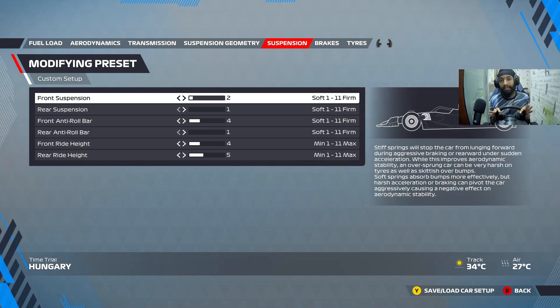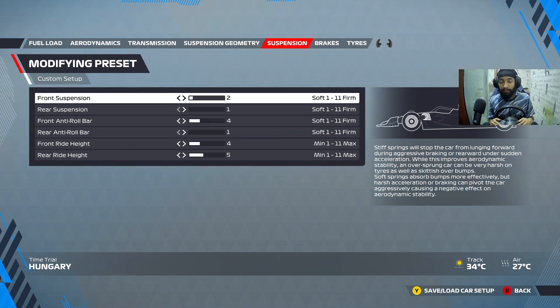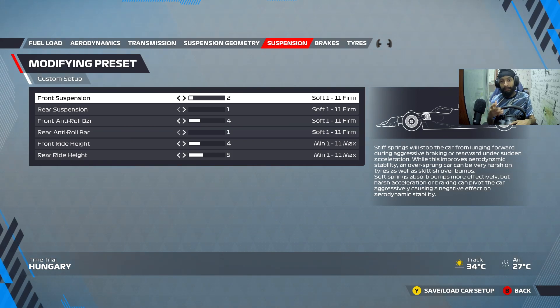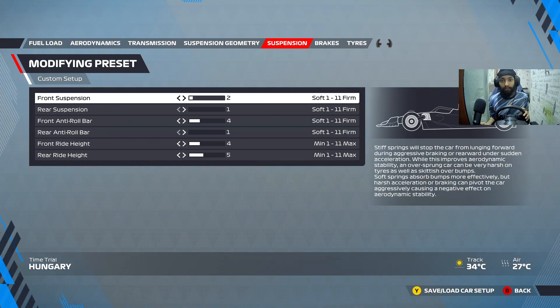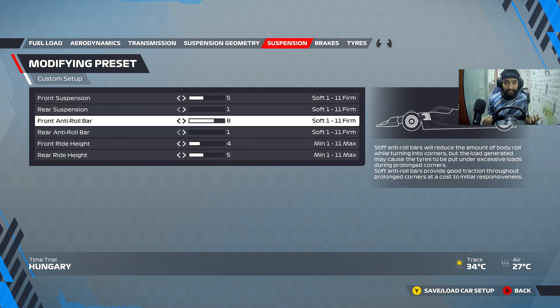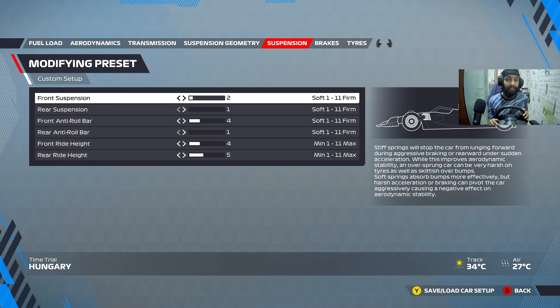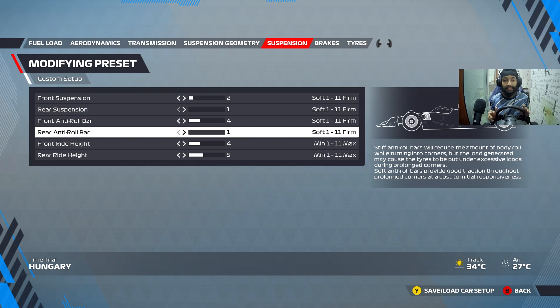Suspension — this is where you can always make up the final few tenths, two or three tenths depending on your driving style. Wings and ride height are going to give you the majority of laptime; the wings are the primary factor. Ride height slightly, and then the suspension and anti-roll bar are going to give you a little bit more time depending on your driving style. Someone who likes a very oversteer car might go for stiffer suspension on the front and rear to allow the front to be stable while the rear rotates. Some may like a car that is decently planted and balanced — not too much understeer, not too much oversteer — and you want to go for a soft suspension and anti-roll bar setup. I've settled with 2-1-4-1 over here; that's just nice.